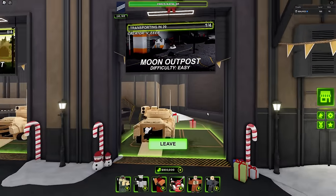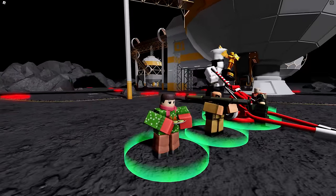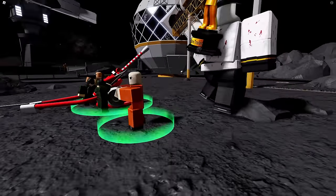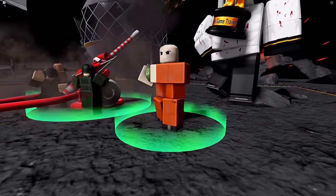Let's do Moon Outpost — probably one of my most favorite maps — and try out Gratadier. This is the game right here. The four explosive towers in Tower Defense X: we have Mine Lair, Missile Trooper, Artillery, and now Gratadier.